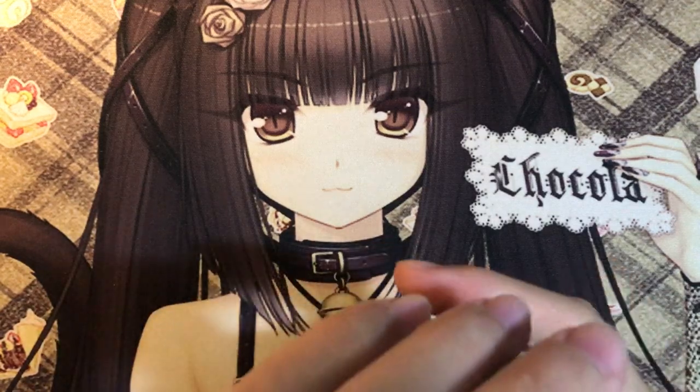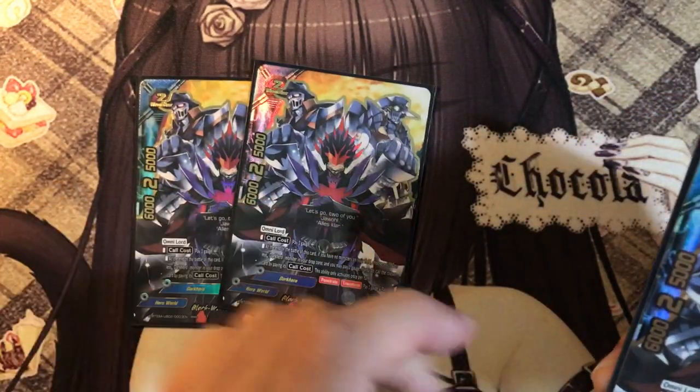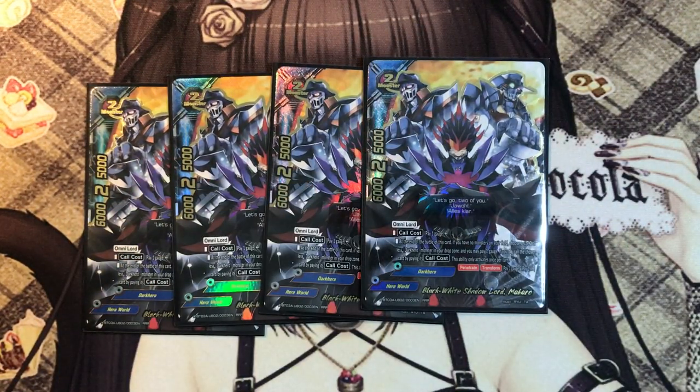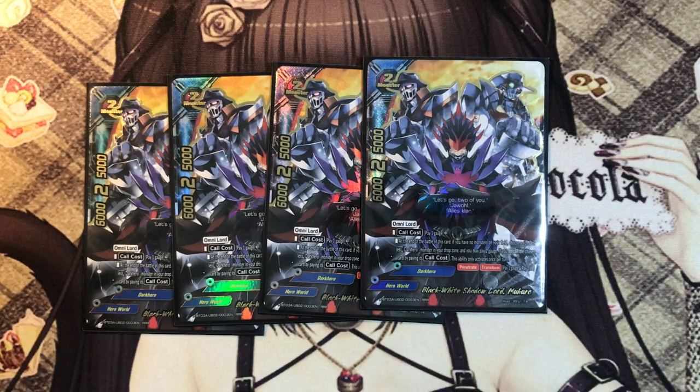We do not play any size 3 in this deck. Let's start with size 2s - 4 copies of Black-White Shadow Lord Mukro. It's an Omni Lord so you'll be able to play it in any world, but since the Omni Lord band only gives Dark Heroes support, I won't really recommend playing him outside Dark Heroes. Call cost: pay 1 gauge, so you can also call him as a standard monster if you need someone to push for game.